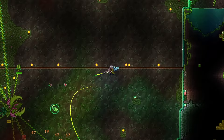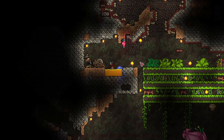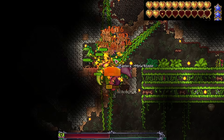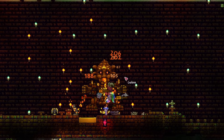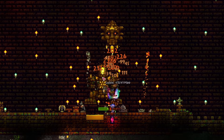Remember Plantera? That annoying jungle boss that moves around and shoots stuff at you — the one you need to blow up a huge area for? Well, you don't need to do that anymore. Just grab damage-reducing buffs, some regen with heart lanterns and honey, and other stuff. Then just stand there and hold down left-click. You might die if you're on master mode, but this is pretty good for expert and below. This strategy is so broken that you can do it for any immobile boss, so it works great for Golem as well.